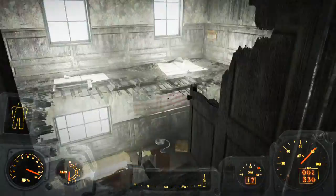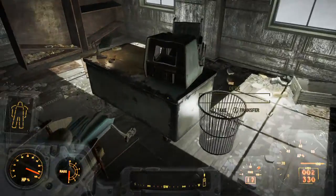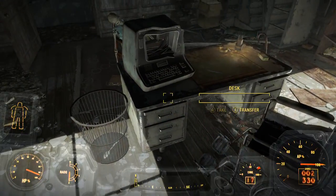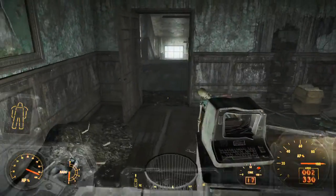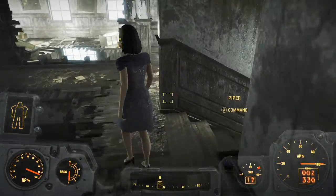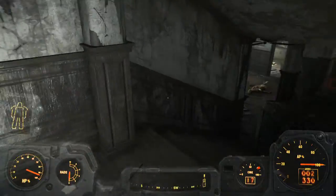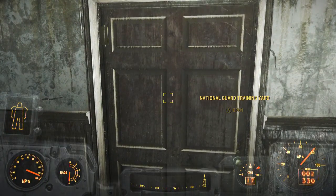I believe the passcode — if you come up here — it's in one of these rooms. I think it's this one. Right here, it's in the desk. You can find it in this desk, I'm 99% sure. Then you'll need master lockpick to open that door I showed you.